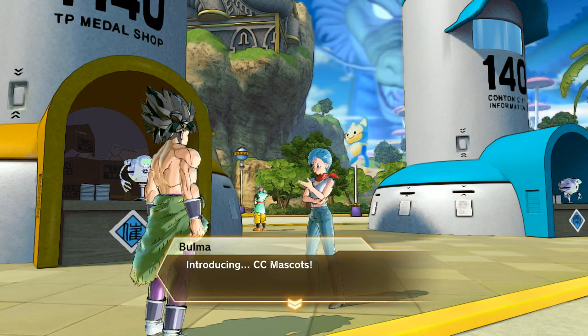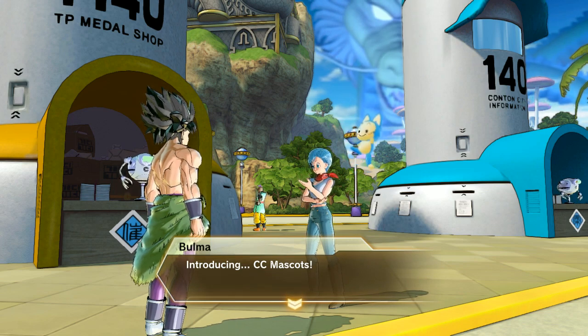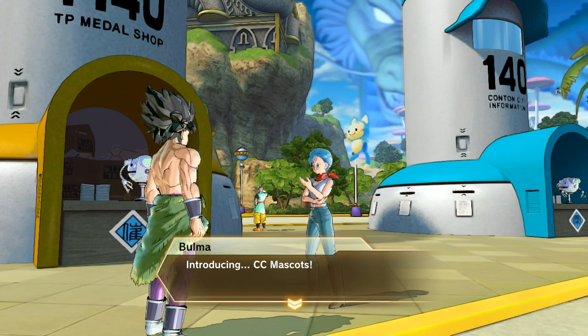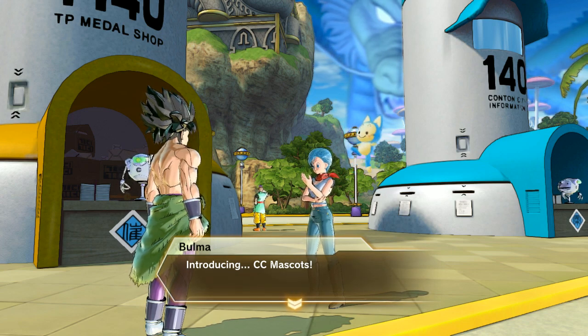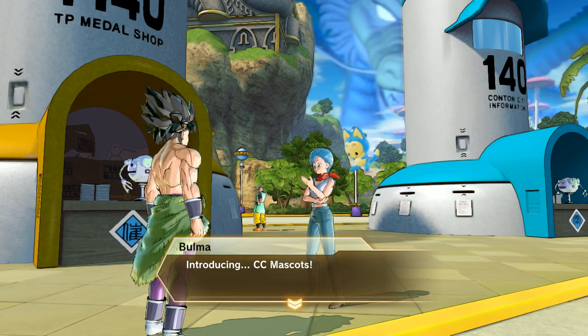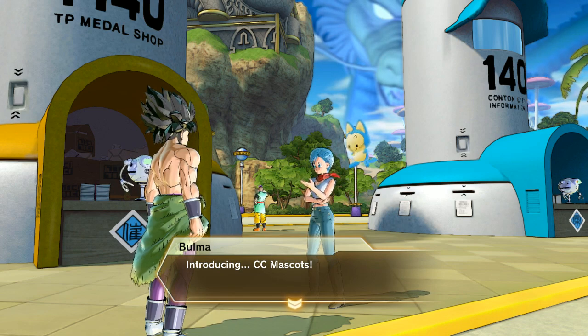What you're going to do is go through either photo mode, versus mode, or whatever — just doing your normal thing — or maybe you're on a parallel quest or story mode mission. After you come back, you'll get a little response from Bulma who wants to talk to you and introduce you to the CC Mascots. Let's go ahead and actually talk to her about it.